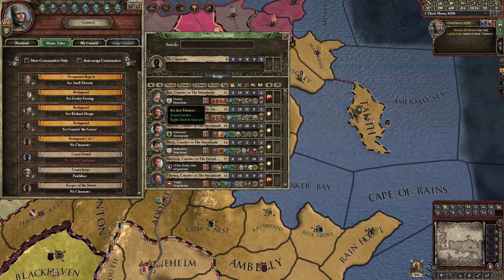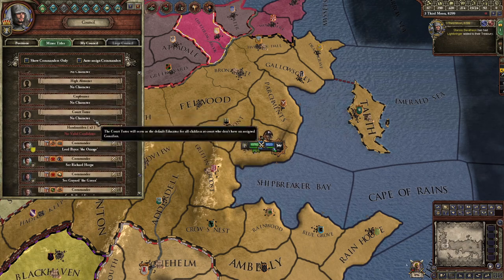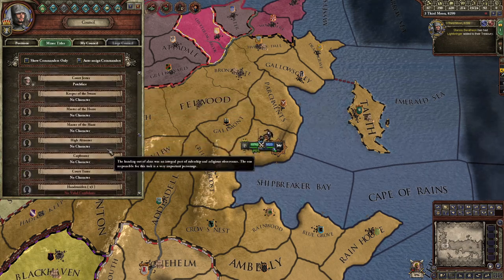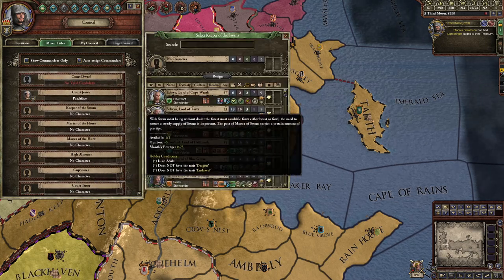This guy's pretty good — Godry. This guy is pretty good too — John and Roland. So now I have all my bodyguards set. You could skip all this if you'd like. You could also choose commanders, but I like to just press 'auto assign commanders.'